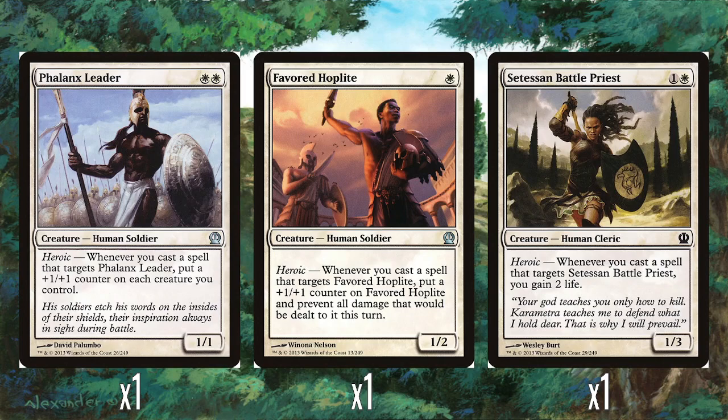Single Cresent Battle Priest — one and a white for a 1/3. Whenever you target it with a spell you just get two life, which is kind of a weak heroic trigger honestly. Just getting a bit of extra life from a buff spell. At two mana for a 1/3 it's at least fairly defensive. It's not getting stronger, which I feel like is the whole point of heroic cards. If it got a plus one plus one counter and lifelink until end of turn or something, that would probably make it uncommon.